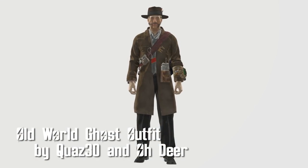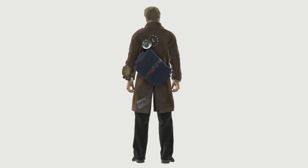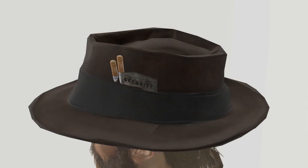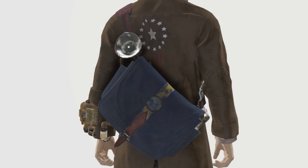Old World Ghost Outfit by Quaz30 and Odia. You get the Old World Ghost Coat, along with the brown wide-brimmed fedora. The outfit has a number of references to the Old World, including Poseidon Energy, Chico Petro, and Robco Security. The coat adds a plus 1 to intelligence and perception, while the fedora does plus 1 to charisma and perception.